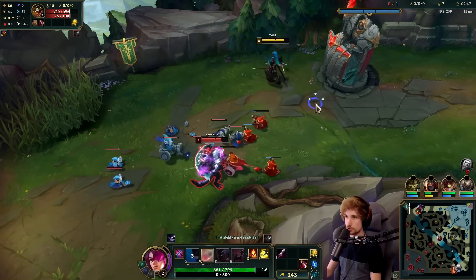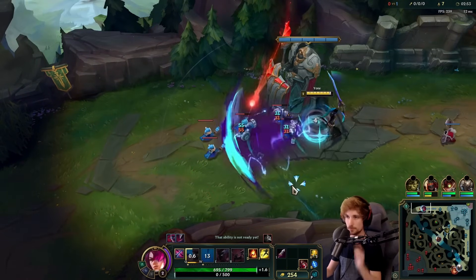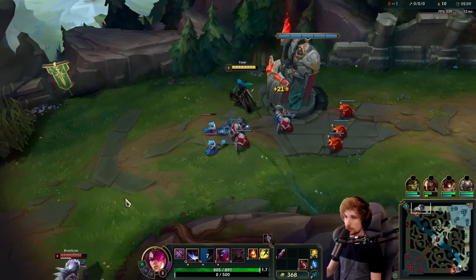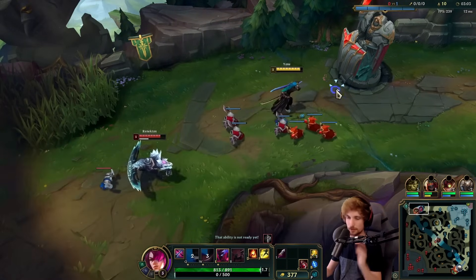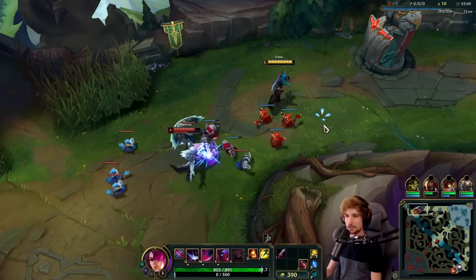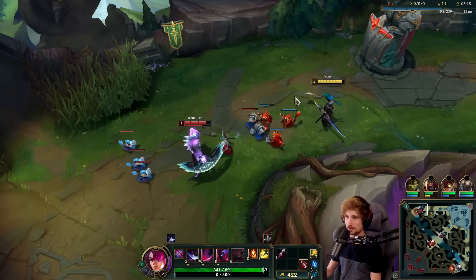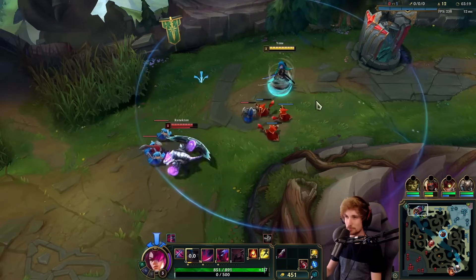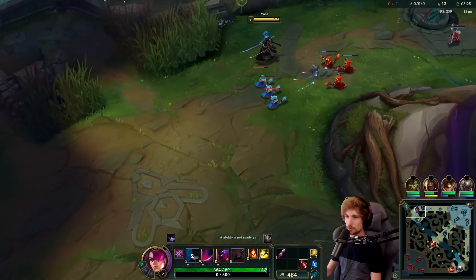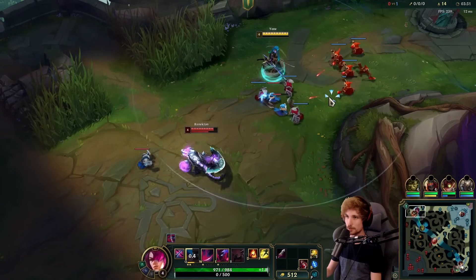One more thing I'd like to ask you guys — I don't know, since the new patch I feel like there's a bug with Yone and Yasuo where every time I hit my Q my FPS drops. I've got the latest PC gear so this is quite a joke right now. Why is it that every time I press Q I get an obvious FPS drop and then it goes back to normal? It's not quite visible but I just feel the lag.